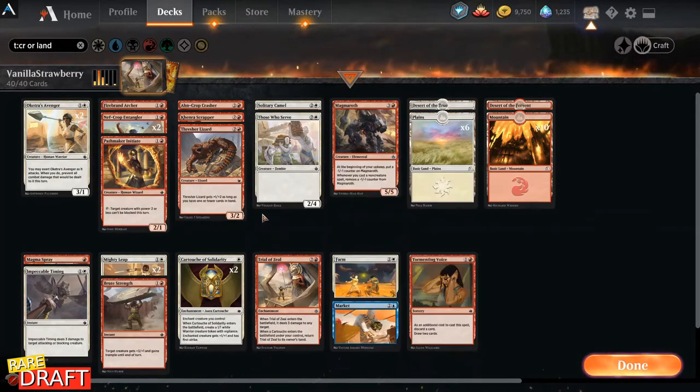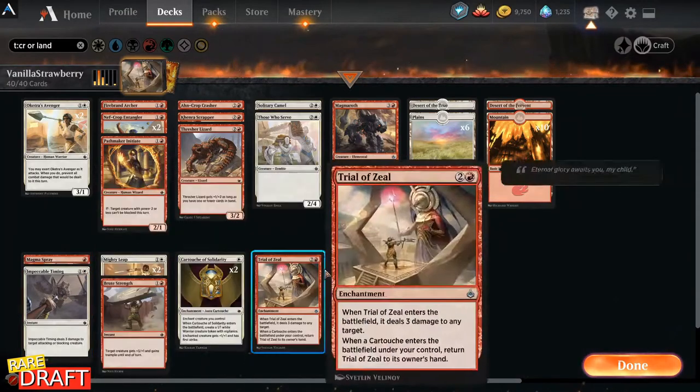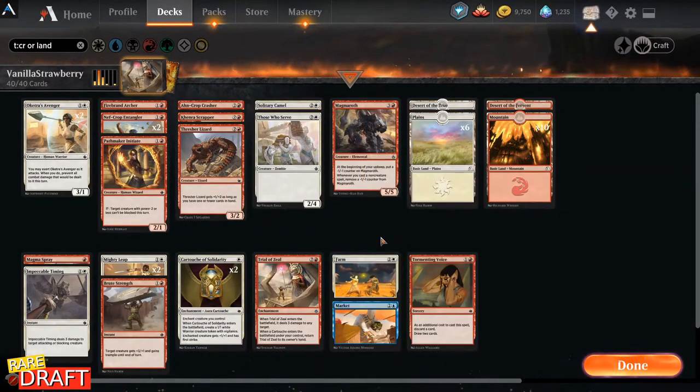We also find Trial of Zeal here and two Cartouches of Solidarity that I hope will play really well. This time we are a little short on creatures, but we have Mighty Leap, Brute Strength, Magma Spray, Impeccable Timing, and Farm, which can sometimes be used to protect our creatures. Let's hope we don't get too behind on the board.